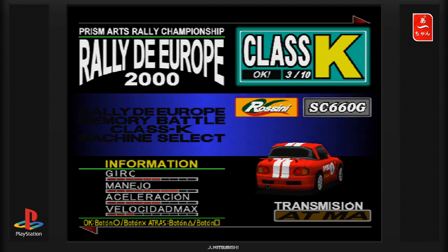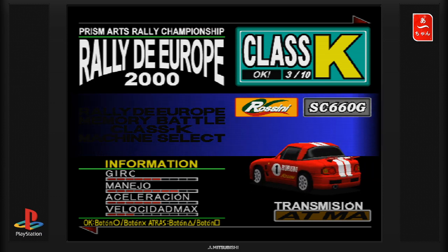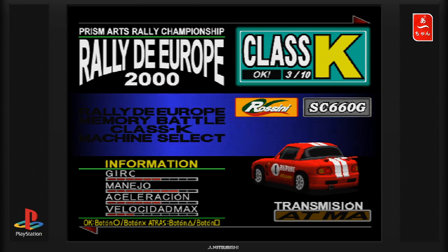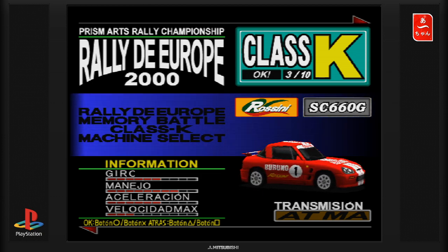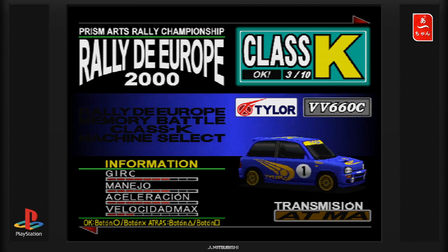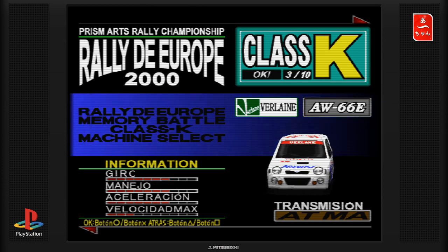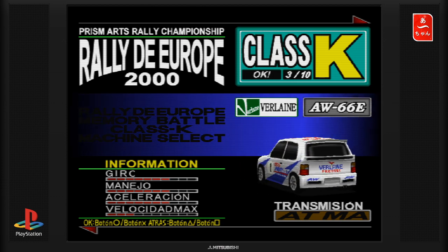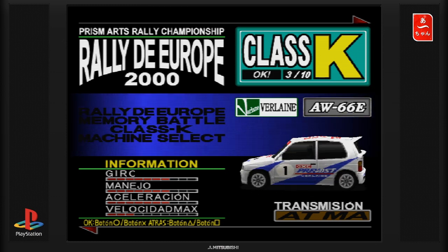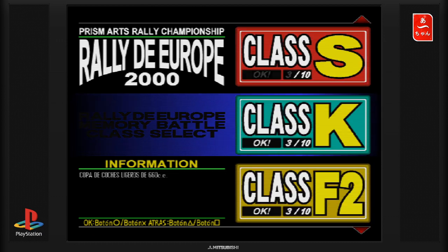Qu'est-ce que c'est que cette voiture ? Si vous avez vu l'introduction, vous vous rendez compte qu'on a une Subaru Impreza, une Peugeot 306. J'ai l'impression qu'elles sont légèrement modifiées, je ne sais pas si ce sont vraiment les licences du jeu. On a une T-Lore VV610C, mais c'est évidemment une Subaru Justy, donc ils n'ont pas les licences. On a aussi une Verlaine, qui à mon avis est une Suzuki. Et on n'a que trois petits modèles en classe K — c'est les Kei cars, je pense que K c'est les Kei cars.